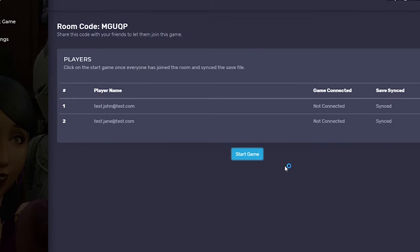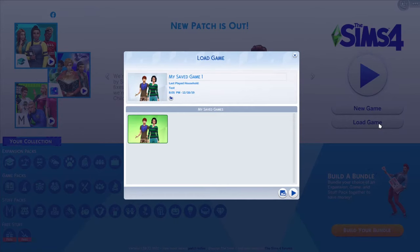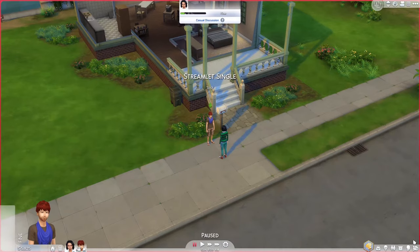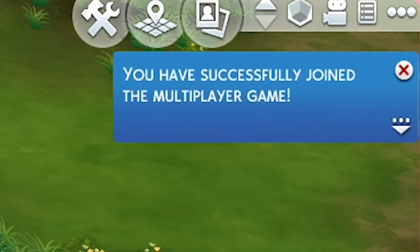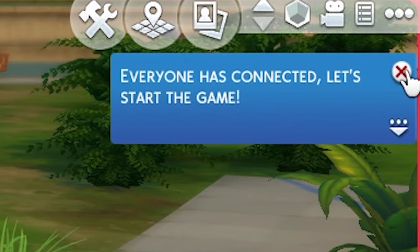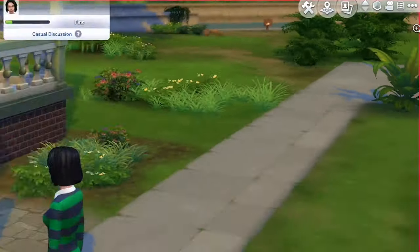Everyone should click on the start game button once everyone is in the room. Inside the game, everyone should now see the synced game save. Load up your synced save and enter the lot. You will receive a notification when you have joined the game server successfully. You'll also get notified when other players have joined. When you see the everyone's ready message, the server player can start the time in the game.